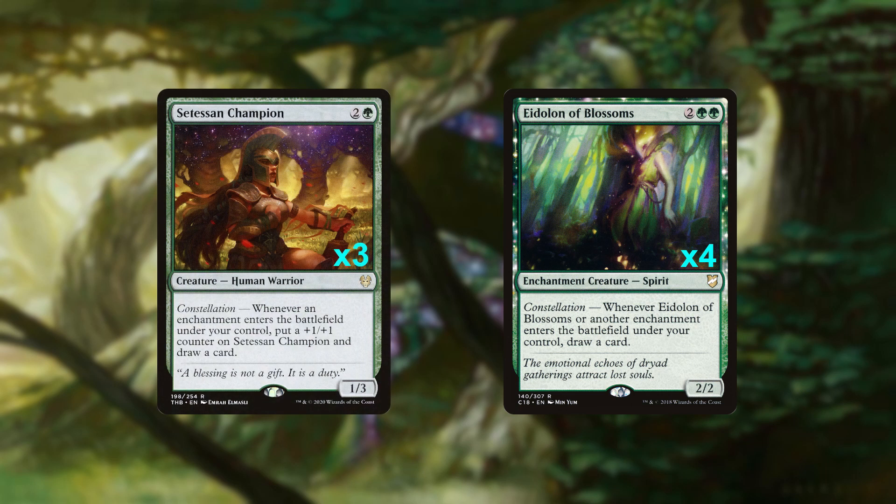Following Eidolon are three copies of the punchiest enchantress, Setessan Champion. While not having the upside of triggering itself, Champion does grow each time we trigger Constellation, which sets us up to deliver some big damage if left unanswered.